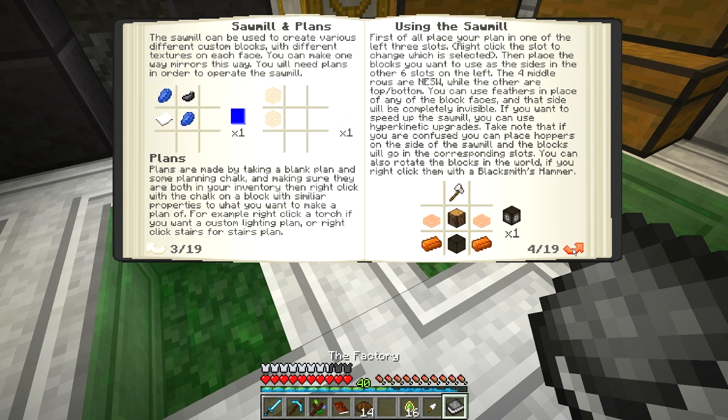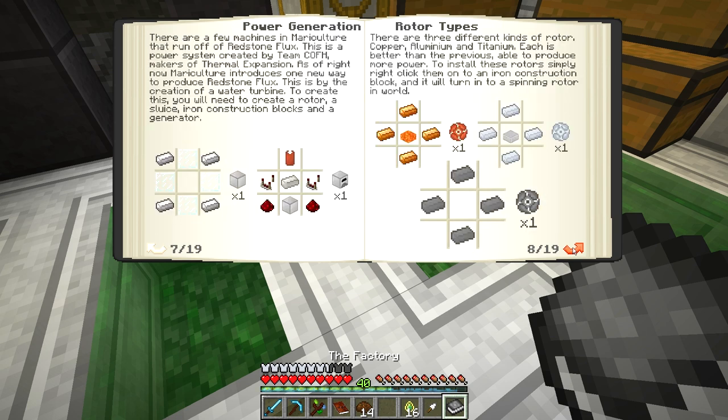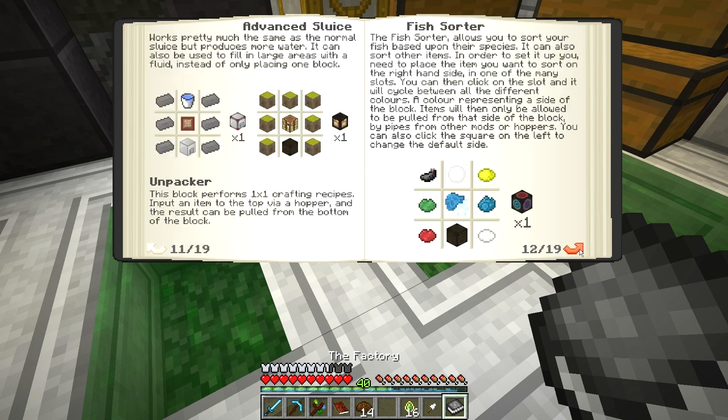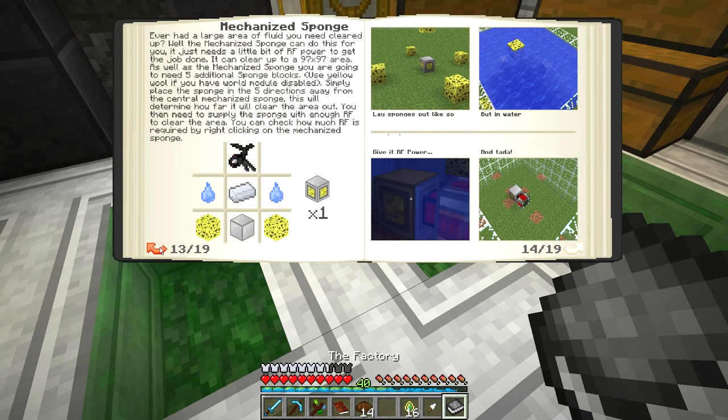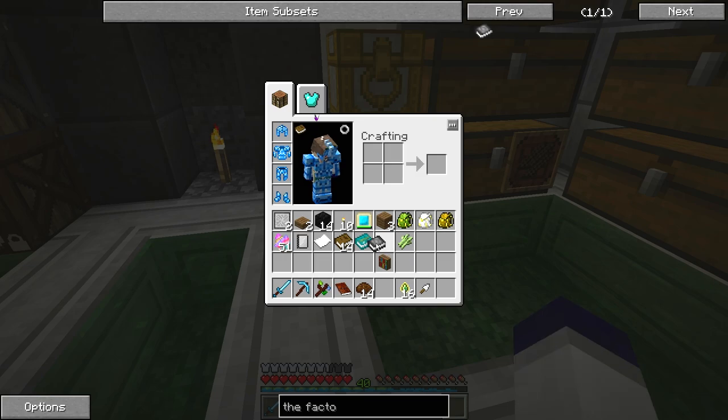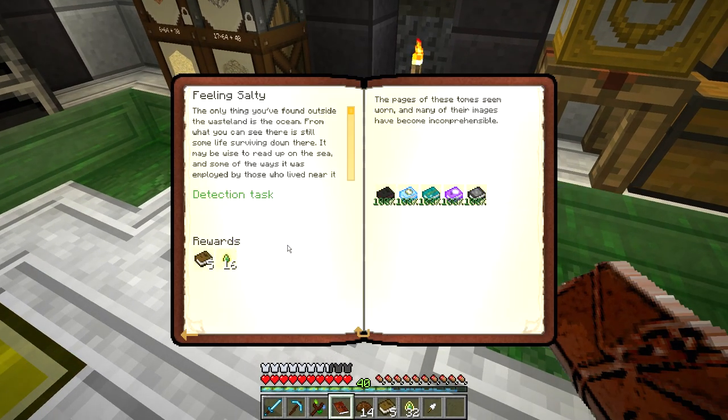Plans, using the sawmill, paintbrush, power generation, rotor types, sluice. What's a sluice do? It can pull fluids out of a tank or place them in. The larger side is the output face while the narrower side is the input face. Its main function, however, is to generate pressurized water to be used in your water turbines. There's a lot of stuff in Mariculture I know nothing of in that factory book, but we've completed this and get some more books and experience drops.